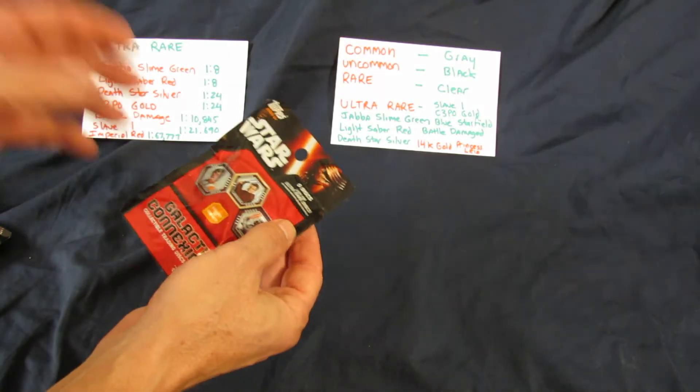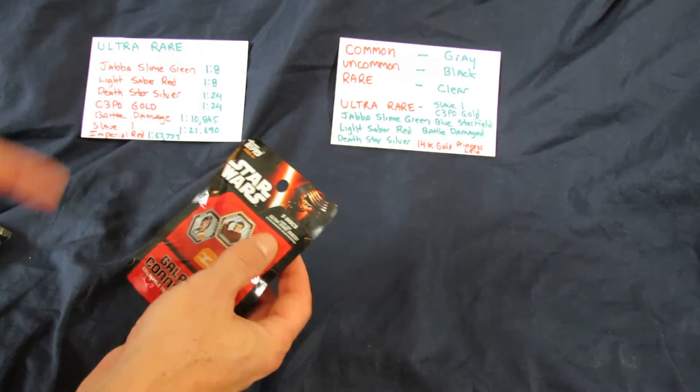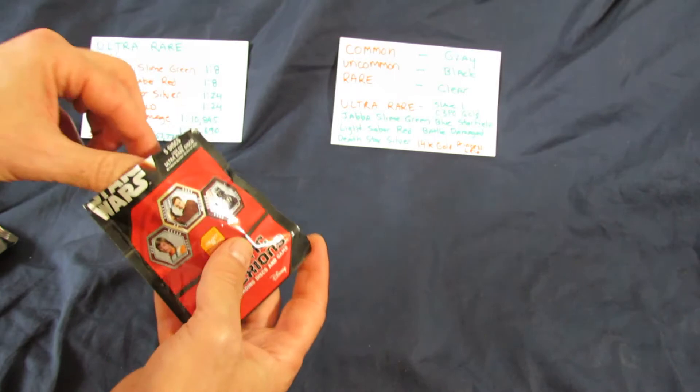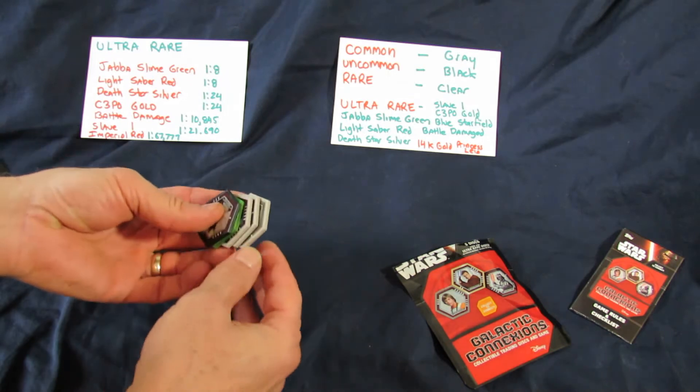So you take a booster pack. The booster packs are only available at Walmart in stores, or you can order them online. You get five plastic discs - they're sort of like poker chips. You do get the instructions, and when you open them up you're going to get different colors.